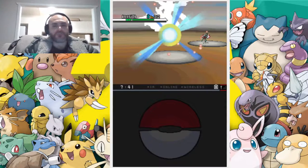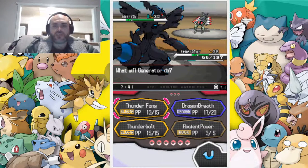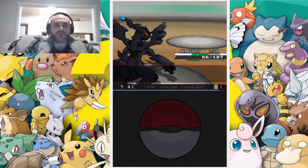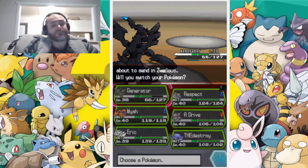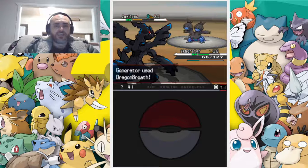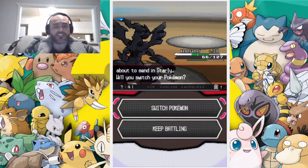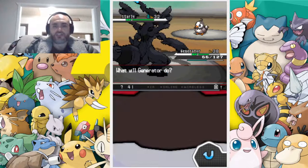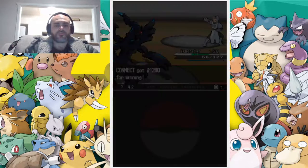Anorith, which is a fossil Pokémon — so it's bug and rock type, because all fossils are rock type. Let's go with a Dragon Breath. Zweilous, which is a Dragon type — you know what, we're living dangerously, we're going to stay in because we are overpowered and over-levelled. Oh, I thought he was going to live — if he lived at 66 health, 100% he would have taken us out. Starly, which is flying/normal, so we're staying in with a strong Electric move. Boom.